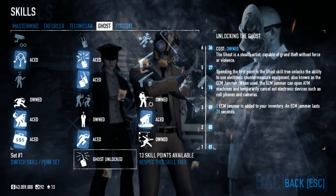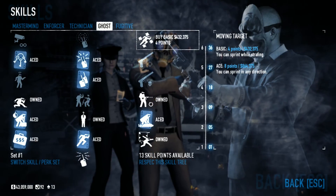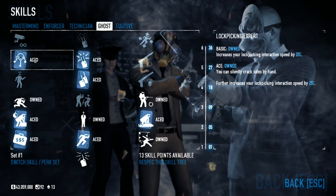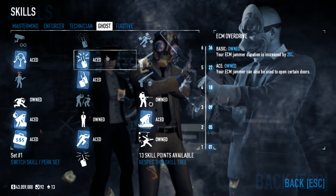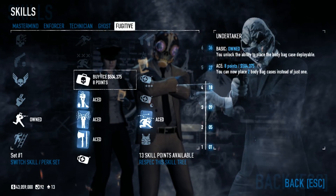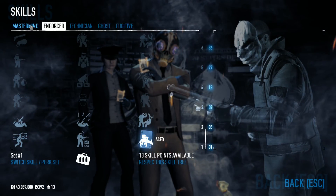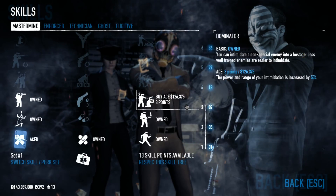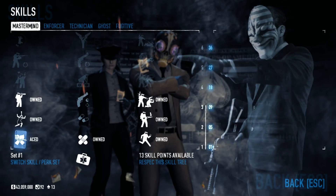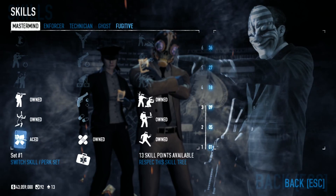To be honest, I'm using the exact same build as last time at the Jewelry Store Death Wish duo stealth. I have Lockpicking Expert aced, ECM Overdrive and ECM Specialist aced, and Undertaker basic. No Technician skills, just Transporter in Enforcer, and in Mastermind I have Dominator — didn't need it right now — and Spotter and Control Freak. If you liked the video and enjoyed it, leave a like in the comments. See you next time!